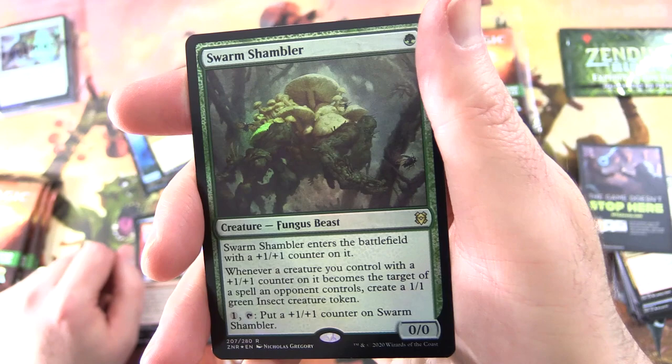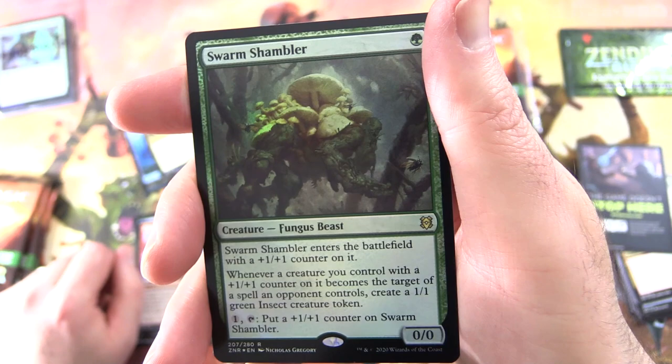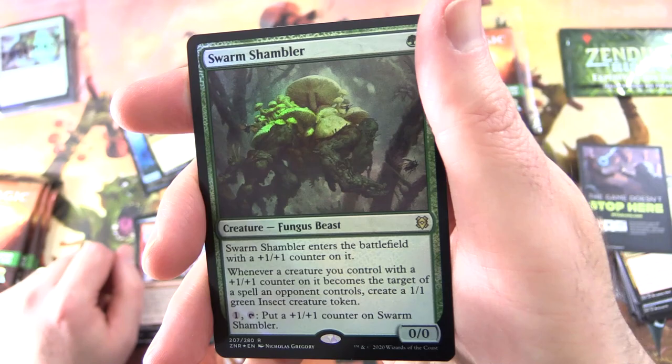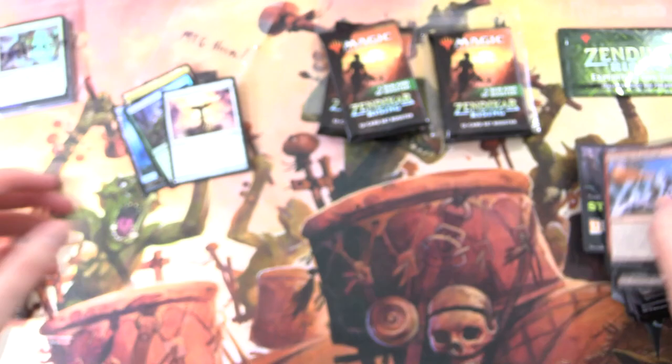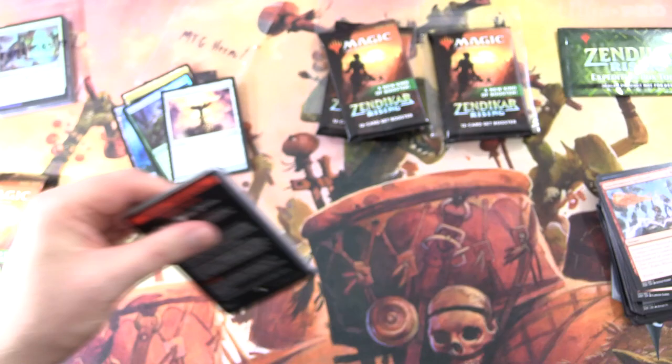And a Foil Rare — Swarm Shambler, Creature Fungus Beast, 0/0 for a single green. It enters with a +1/+1 counter. Whenever a creature you control with a +1/+1 counter becomes the target of a spell an opponent controls, create a 1/1 green insect creature token. For 1 tap, put a +1/+1 counter on it. And Everflowing Chalice from the list — love that artwork. So we do have something from the list today!